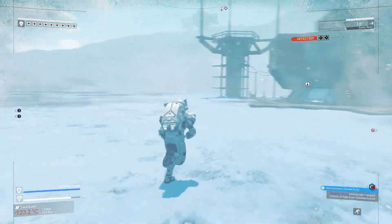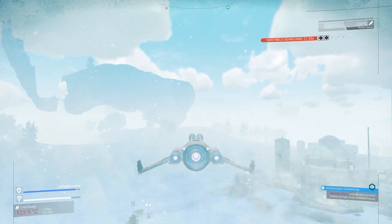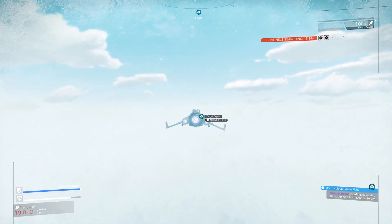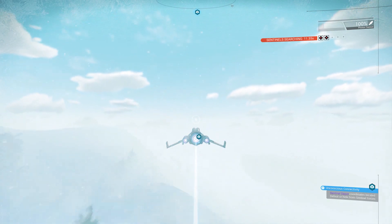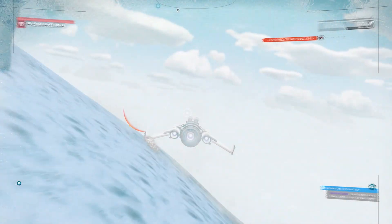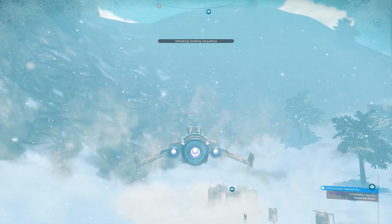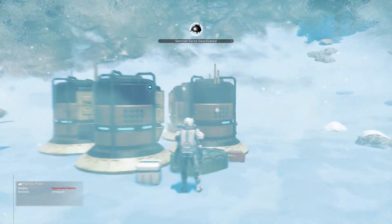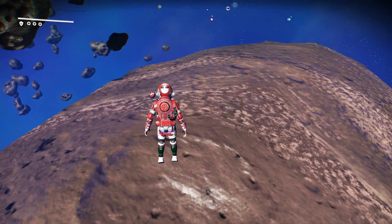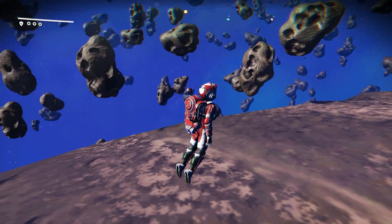This would be the first feature usable both in space and on the planet surface and in the atmosphere. That would fix a lot of problems with exploration — always having to recall your ship, jump into it, fuel it up, then exit when you want to explore a planet surface. This also raises issues with game saves, since exiting a ship saves automatically. The question that arises next is: does this also mean we finally get to land on asteroids?